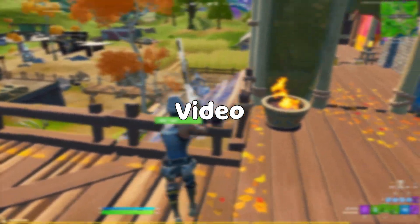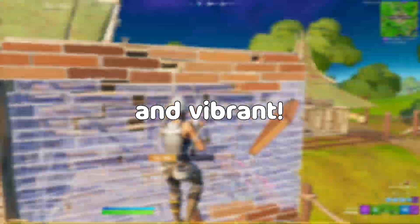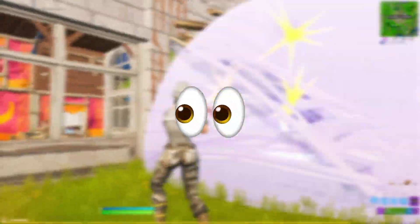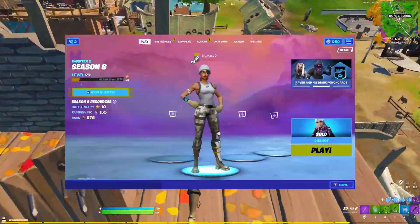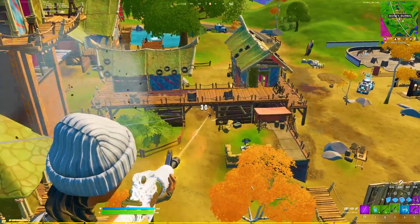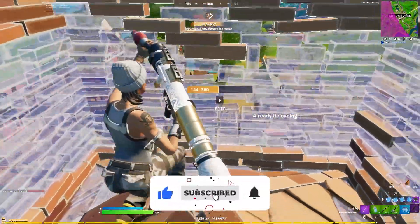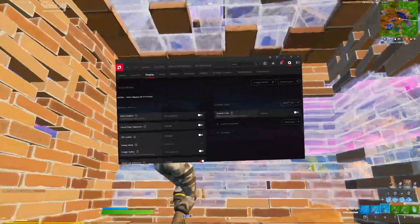Hey guys, it's me Clumsy. In today's video I'll be showing you how to make your game look more colorful and vibrant. This is mainly for AMD GPU users, but I'll also be going over the best colorblind mode settings to maximize visibility in Fortnite. By the end, your game will go from looking dull to much better. Even if you have an Nvidia GPU this video can still help, so watch till the end and subscribe if it helps.